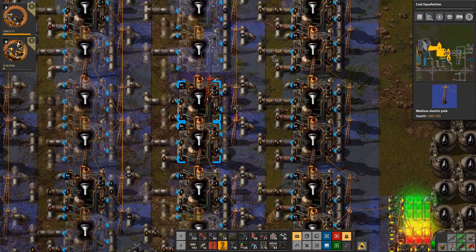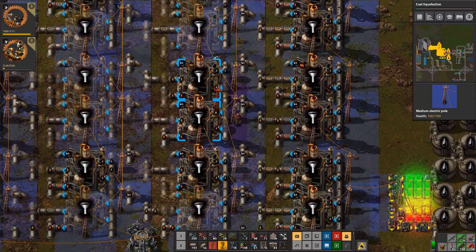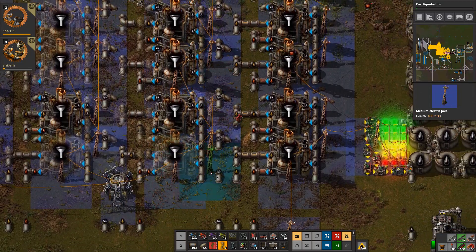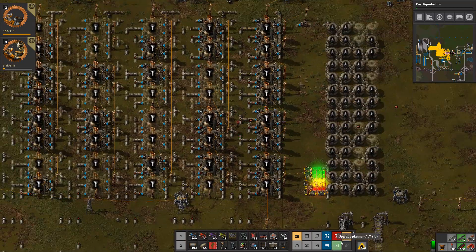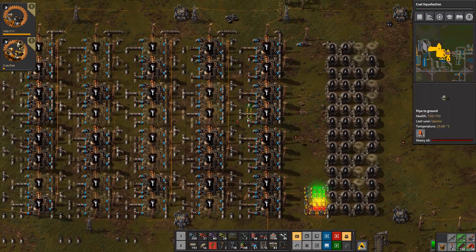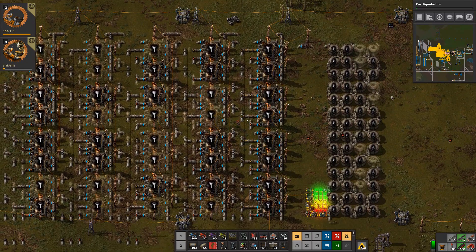I was hoping that they would drag resources out — I presume they do. So that should be missing — still missing two power poles. Where have I missed a power pole?